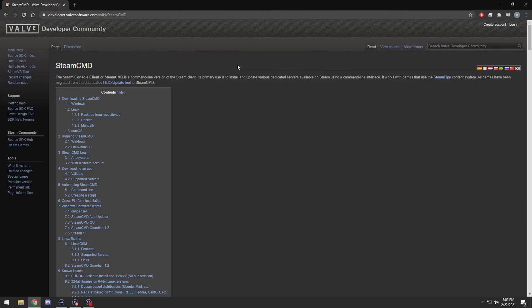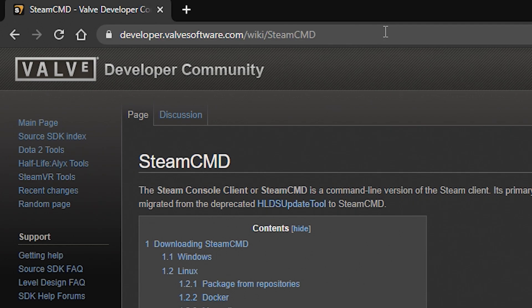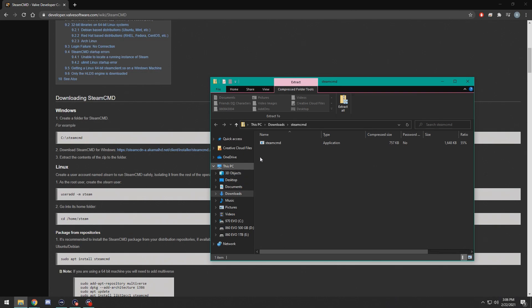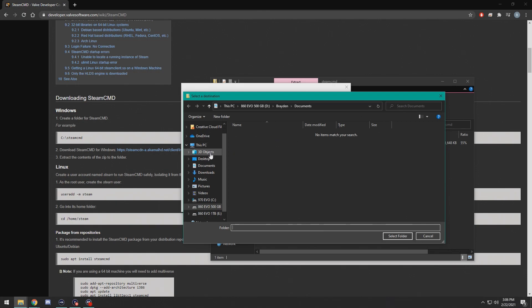The first step in setting up your server PC is going to be to download Steam CMD. This is going to allow you to download the server files for the game, as well as update them when the game has an update. You're going to go to this website here — I will leave the URL down in the description. You're going to scroll down to download Steam CMD for Windows. This is going to be a guide for Windows; you're going to have to use a different route for Mac. Once this has been downloaded, you're going to open it and extract all files. Where you put these files is up to you — I recommend a folder that is easy to access and easy to remember.